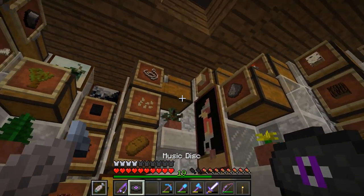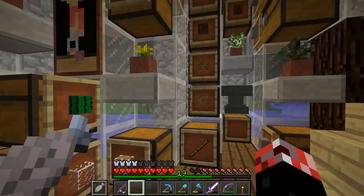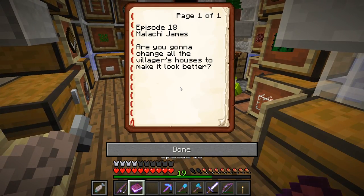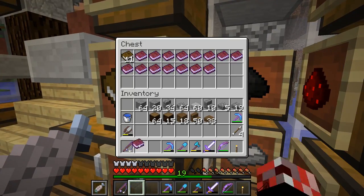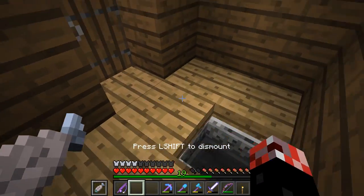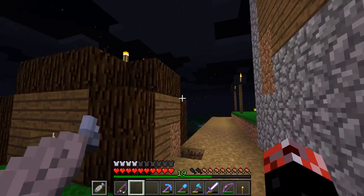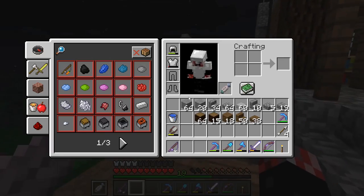In today's episode, we are going to be doing a little thing. We've got a bunch of materials here, and we're actually going to start off by jumping into the comment question of the video, which comes from Malachy James: 'Are you going to change all the villagers' houses to make them look better?' Yes, and that is exactly what I want to do today. The roofs on villager houses are rather quite boring - they're very flat.